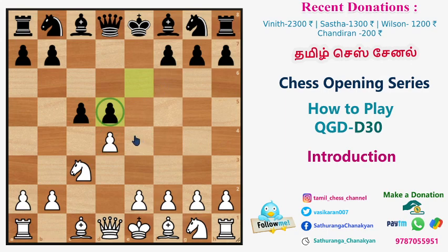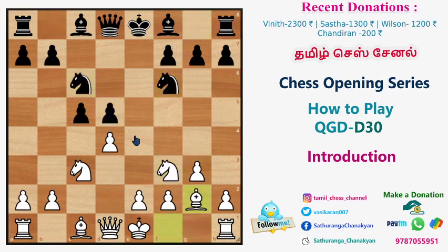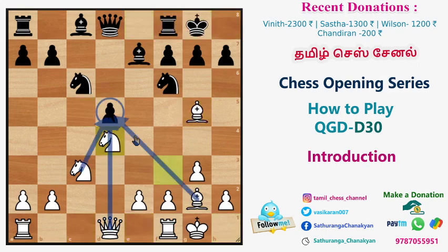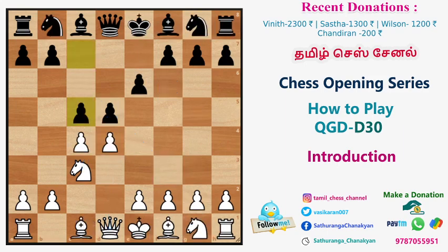For example, if you continue: Nf3, Nc6, G3, Nf6, Bg2, Be7, castles, castles, Bg5, C captures D4, N captures D4 — this is the Tharash variation. Then you will find the third move. Bg7 is the Altarasta variation, C5 is the Tharash variation, and Nf6 is a very classical idea. There are three variations.